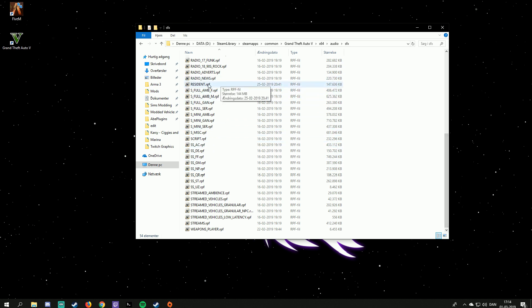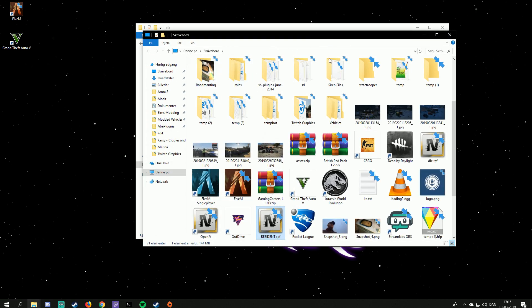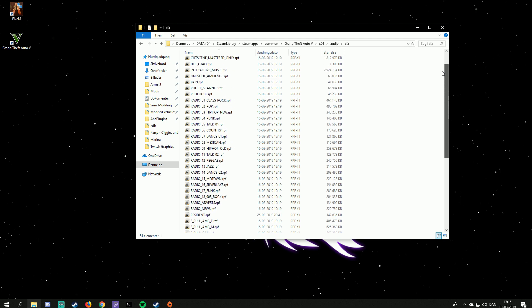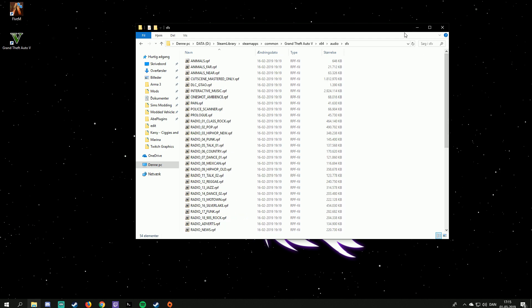We're going to use the file I'm providing. Put it into the audio sfx folder and scroll down until you see the file called 'resident' — that's the one you're replacing. Take your file, drag it in, and press replace when prompted. Make sure the file is encrypted — this same method applies for weapon sounds or any other audio replacements. If it's not encrypted, your game will break.